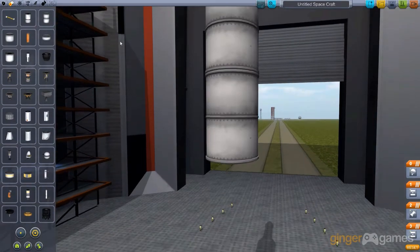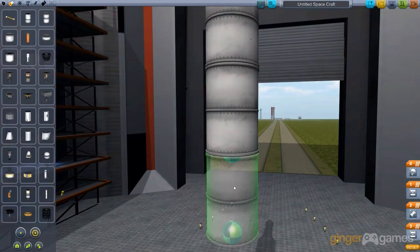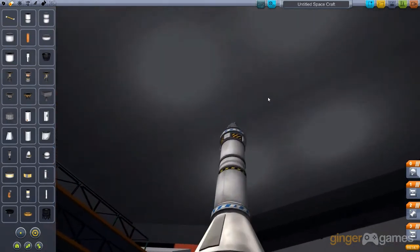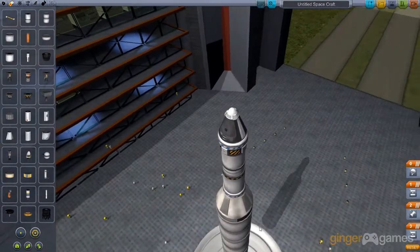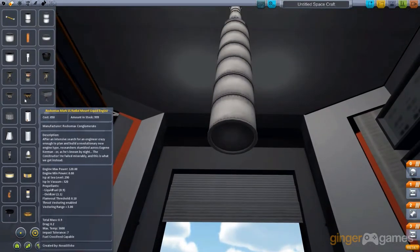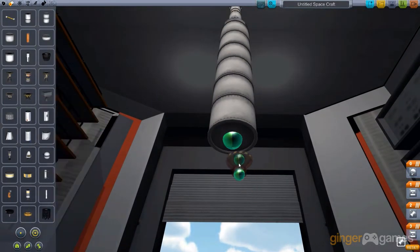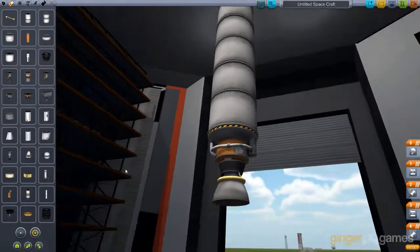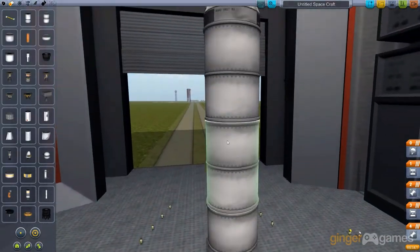Let's put three of these big fuel tanks on — that'll be good enough. I don't need all this to get into space; this will probably get me to the moon and back. That's about three, that'll be good enough. Now let's get the biggest engine I can get — is it Big Bertha? That one. Look how big that is compared to the little one.